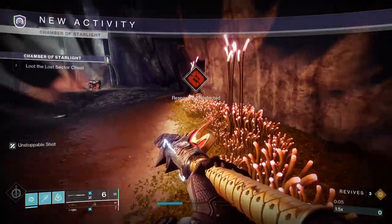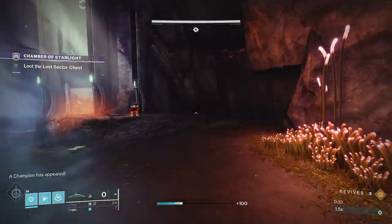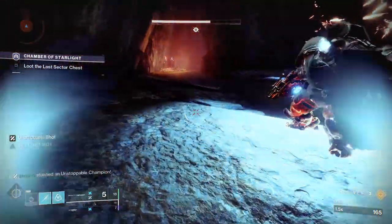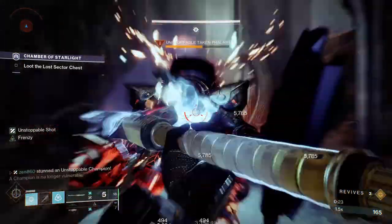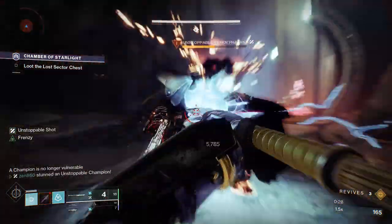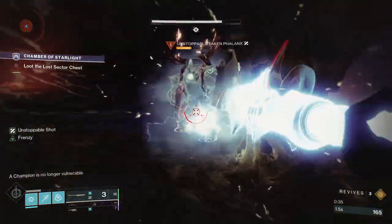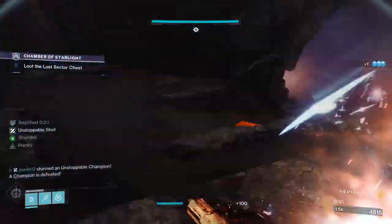Alright, the first thing we're going to do when we enter this lost sector is snipe this sniper. Get him out of the way because he's going to do some heavy damage to you if you don't. Next, you're going to want to jump over this unstoppable champion. You can pull that off very easily — I've done that about a hundred times and never died. Then you're going to want to stand in that exact position, stun him, and start meleeing him with your glaive. Always return back to that position and keep hitting him there. What you're doing is making him face you, and when you do that his shield will be facing you, so you can actually do damage with your melee. Another reason we're doing this is because the unstoppable champion is now body blocking all the adds from us.